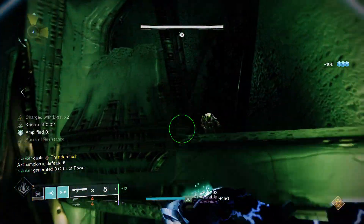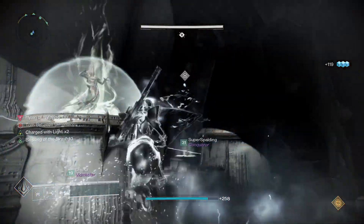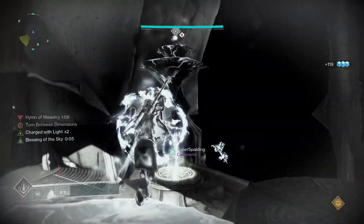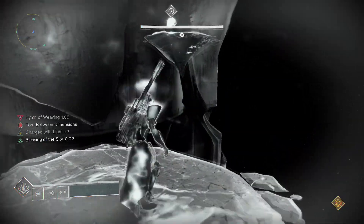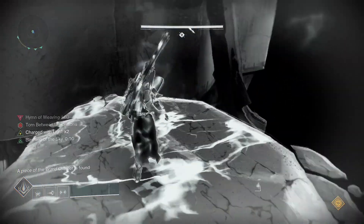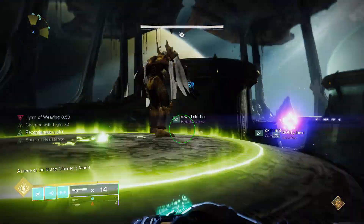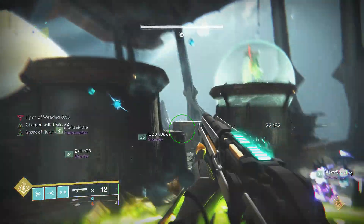Other changes include adding an unstoppable ogre that spawns during the totem section. And in what is quite possibly the most significant change, the streamlining of the platform jumping segments during the Oryx and Sister fights. Instead of all players needing to jump on specific plates in specific orders, you have a start plate and an end plate. The torrent player will start at the start plate and make their way through the jumping puzzle to the end plate. Simple as that.